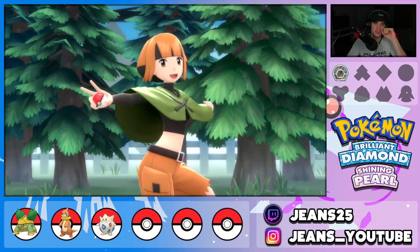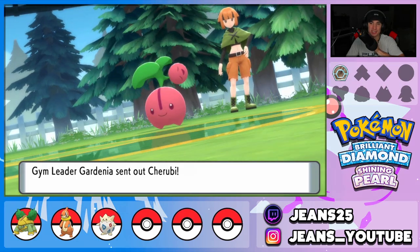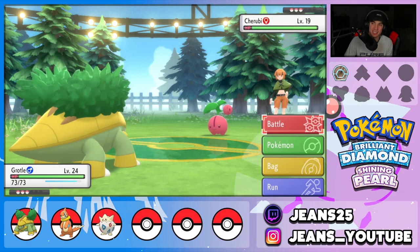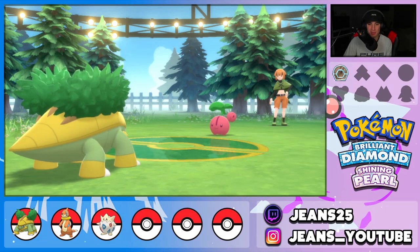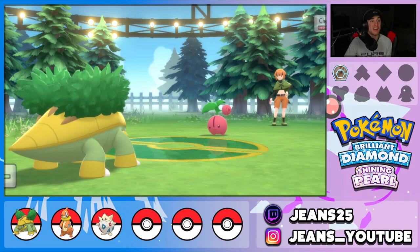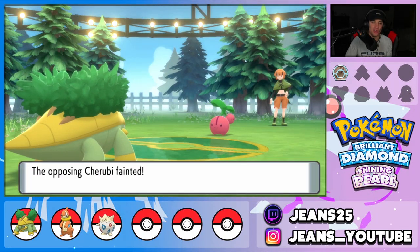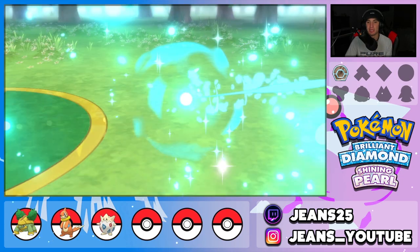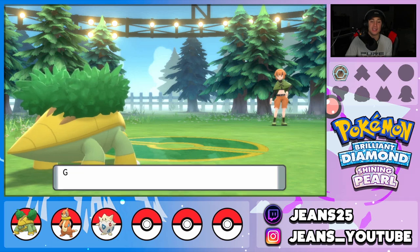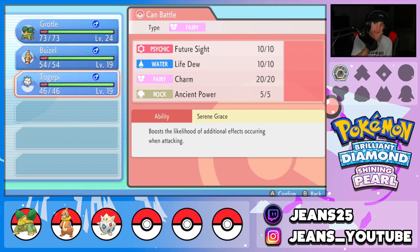Gotta stay hydrated, gotta be ready for this gym leader. First Pokemon - I think it's Roselia or Cherubi. It is a Cherubi! This Pokemon is so sick, it's like a big cherry with a little cherry on the shoulder. We are just going to bite this thing, should be able to two-turn KO it. Look at that - big chompers get a flinch! That's huge - now it potentially can't set up Toxic or Sunny Day.